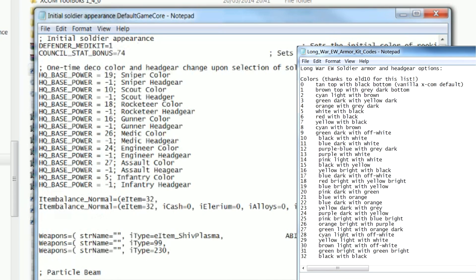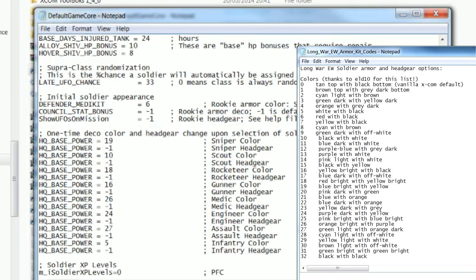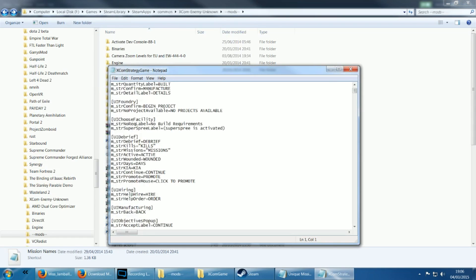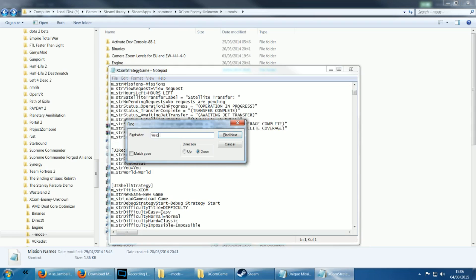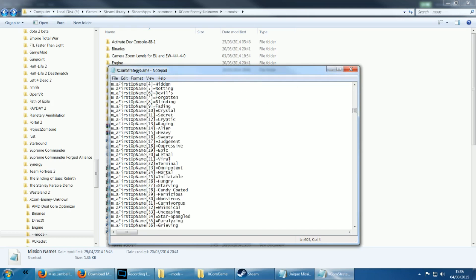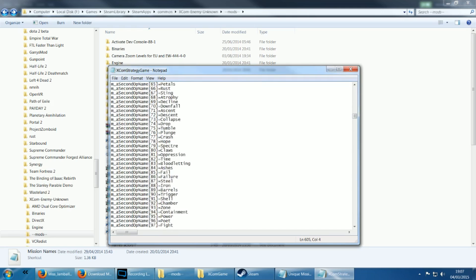Don't forget to change the category called DefenderMedKit, as this is your soldier's default rookie color — I just set mine to 1. The next thing I changed, just for the sake of variety, are the mission names, because I've been playing XCOM for a long time and the mission names are getting a bit stale. You can find the file you need to change in the installation directory under XCW, XCOM game, localization, and whatever language you've got the game installed in — for me that's int. Search for XGMission, or if you want to be specific, first op — and this is where the mission name generation takes place. You can rename or delete them to your heart's content, but make sure each line is numbered sequentially and don't go over 99 or the game will revert to a hardcoded default list.